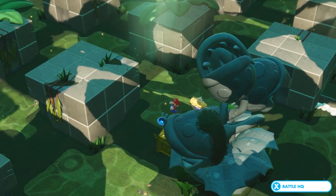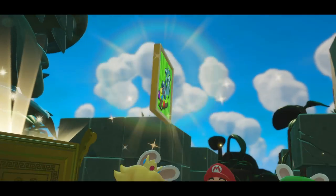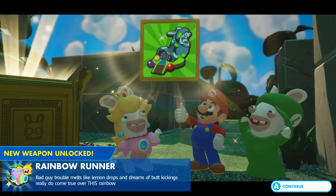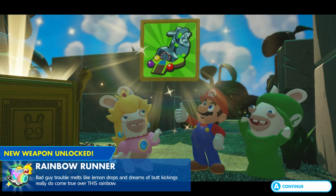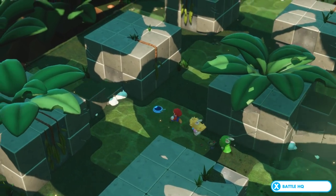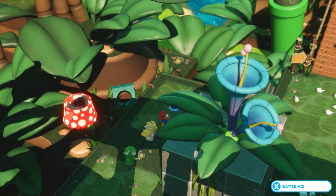I think I should be able to just run back and see what we have here — probably a brand new blaster. Yep, looks like it. What is this one going to be? The Rainbow Runner — and this one is for Rabbit Peach. 'Bad guy trouble melts like lemon drops, and dreams of butt kickings really do come true over this rainbow.' So — taste the rainbow, kick butt using the rainbow. Is that what we're getting at?